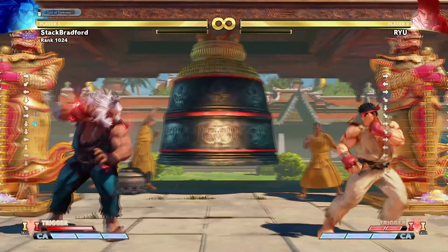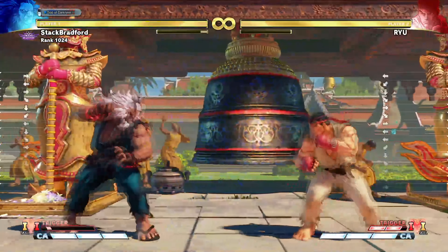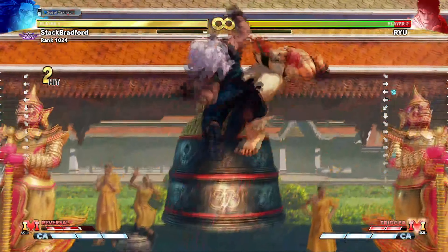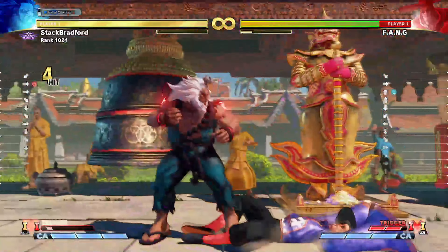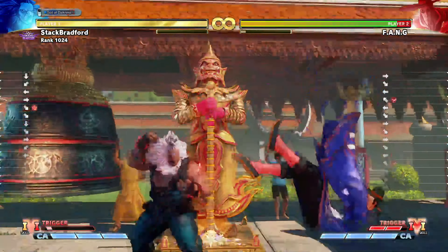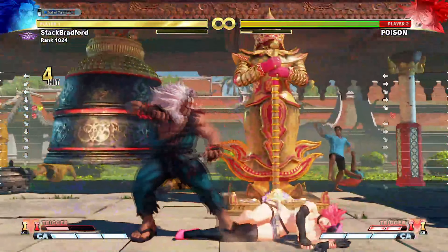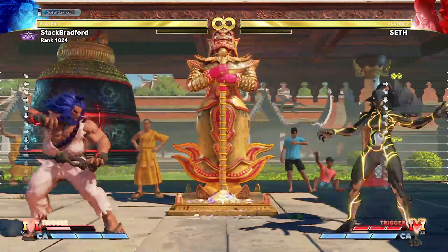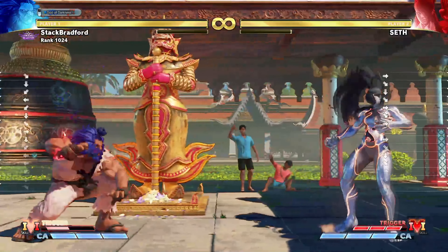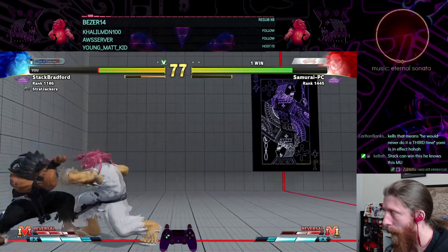Last and definitely not least: V-trigger HP DP — five frames of absolute mayhem. Just totally destroys fireballs, punishes things you wouldn't normally be able to punish. A medium kick or an EX DP would have definitely whiffed there. Anytime you see an opening you can just let this thing rip, and even if it doesn't hit flush it's still in your favor. You can interrupt block strings easily with this — here it is against Poison's stand heavy punch and stand medium kick.